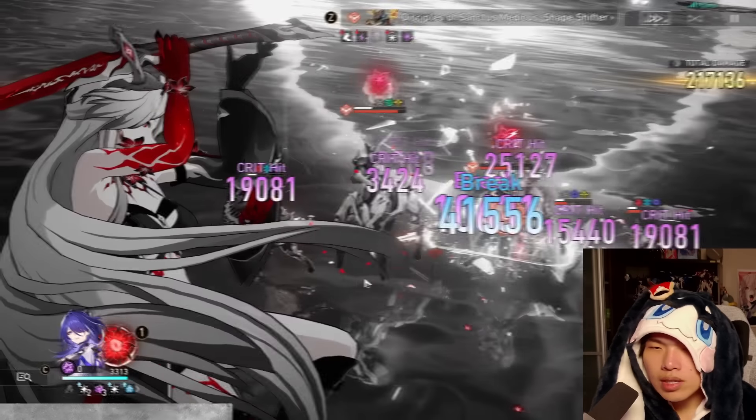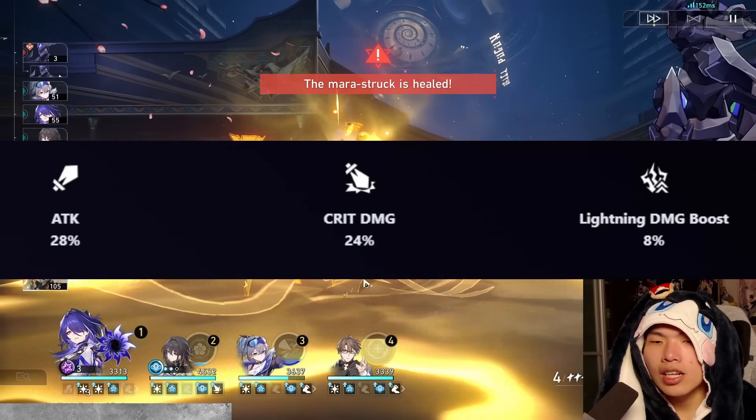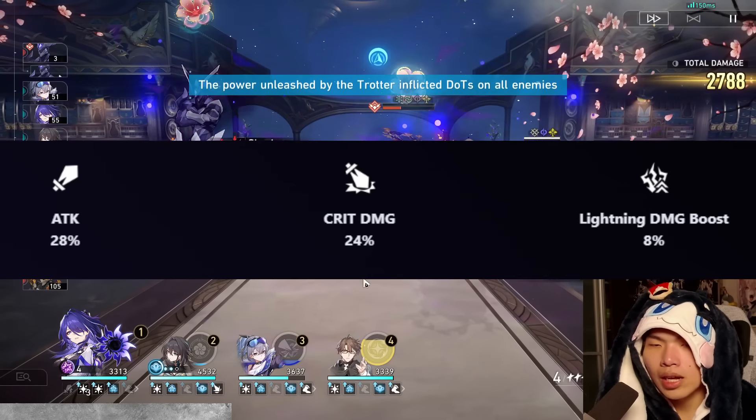Jumping into her traces: her minor traces of 28% ATK, 24% CRIT damage, and 8% Lightning damage boost are excellent. There are no wasted stats whatsoever for a hypercarry powerhouse like Acheron.